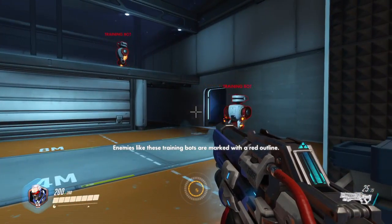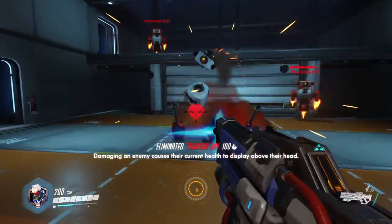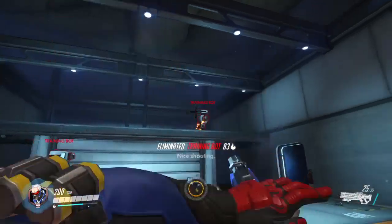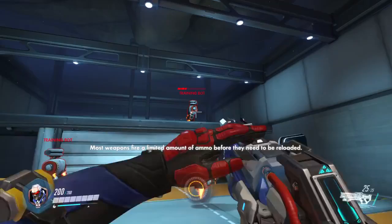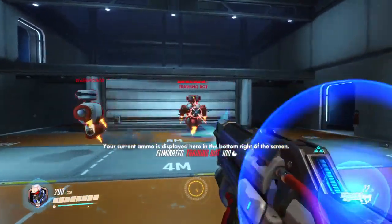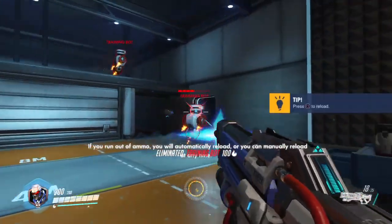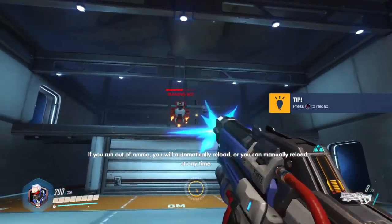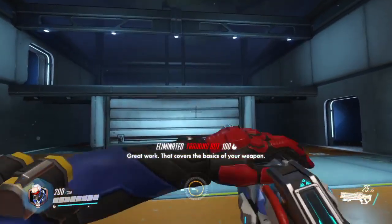Let me get you something a little more challenging to shoot at. Enemies like these training bots are marked with a red outline. Damaging an enemy causes numbers to display above their head. Most weapons fire a limited amount of ammo before they need to be reloaded. Your current ammo is displayed in the bottom right of the screen. If you run out of ammo it automatically reloads, or you can manually reload. Great work — that covers the basics of your weapon.